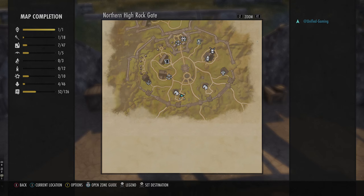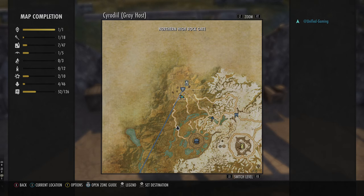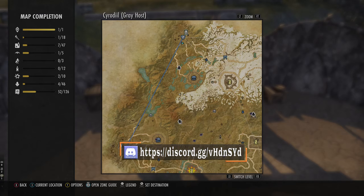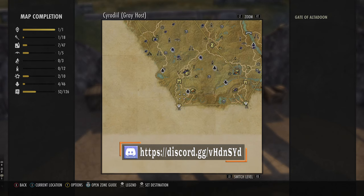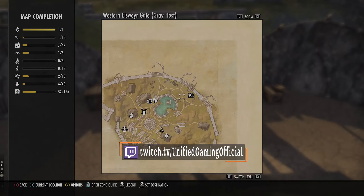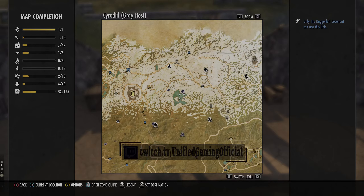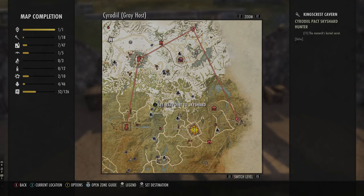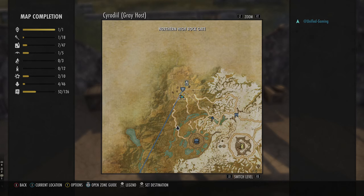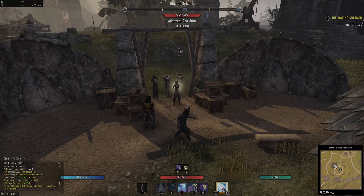As for the Golden, where can you find him? If you are a DC person, he's in Northern High Rock, just down by the stable. If you're Aldmeri Dominion, he's in the Western Elsewhere Gate, around near the bank. And if you are on the Ebonheart Pact, he's over in the Southern Morrowind Gate. Please note that he only appears on the weekend and he looks like this.